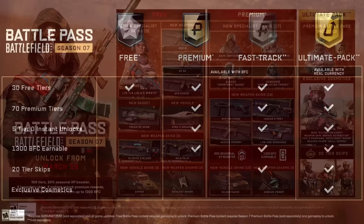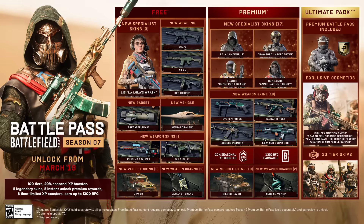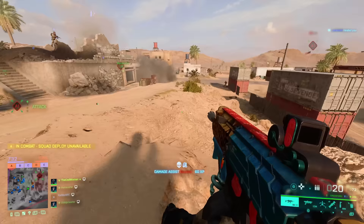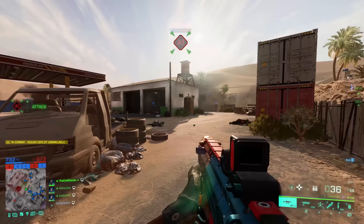The Ultimate Pack has all the benefits of the Premium Pass plus 20 tier skips and an exclusive cosmetic bundle. Because of the 20 tier skips, both the Ultimate Pack and Fast Track Pack give you instant access to the season's new weapons. If you need to buy coins or go for the Ultimate Pack and you play on PC with the EA App, be sure to use your favorite creator's promo code at checkout — they receive a 5% share from EA.